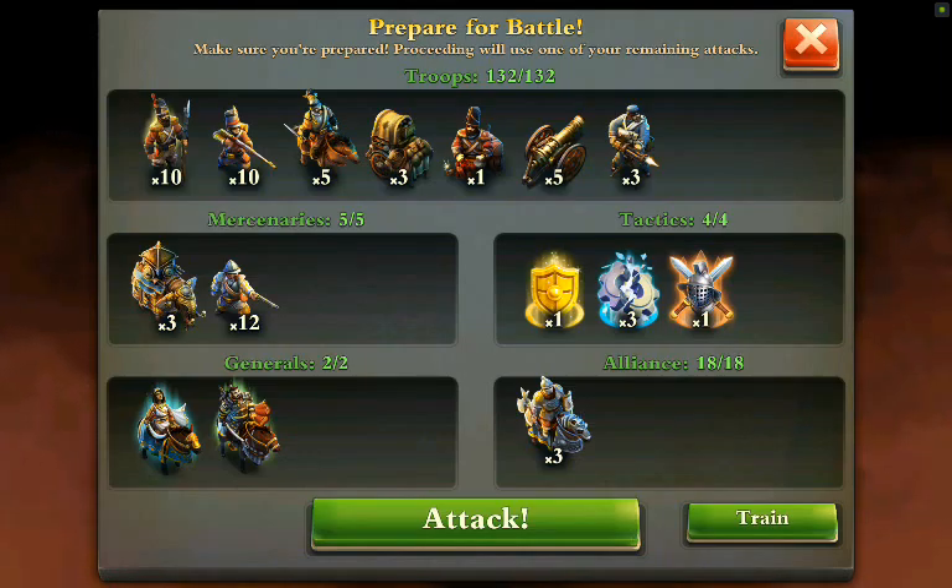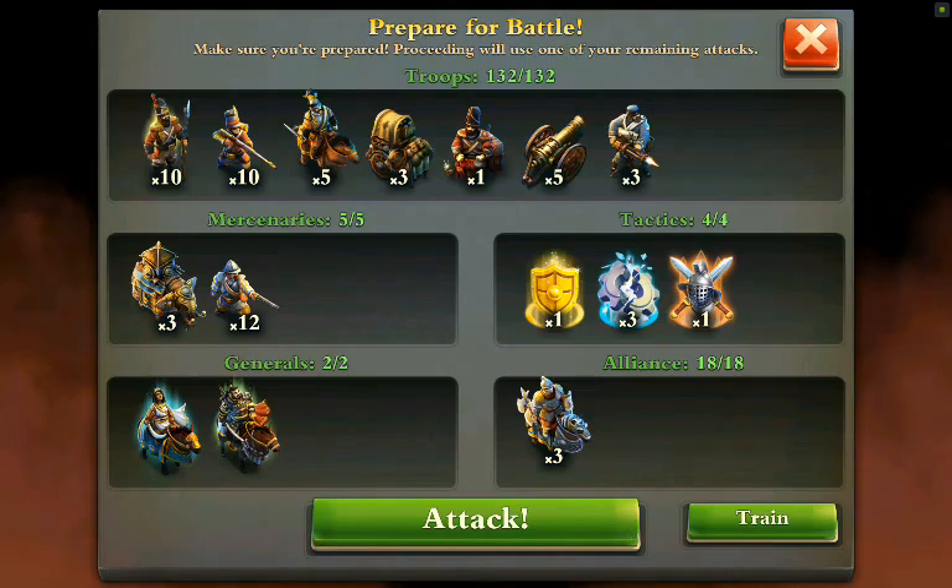So basically eight strong heavies, three weak heavies, and the rest is the usual mix. So let's see how it goes.